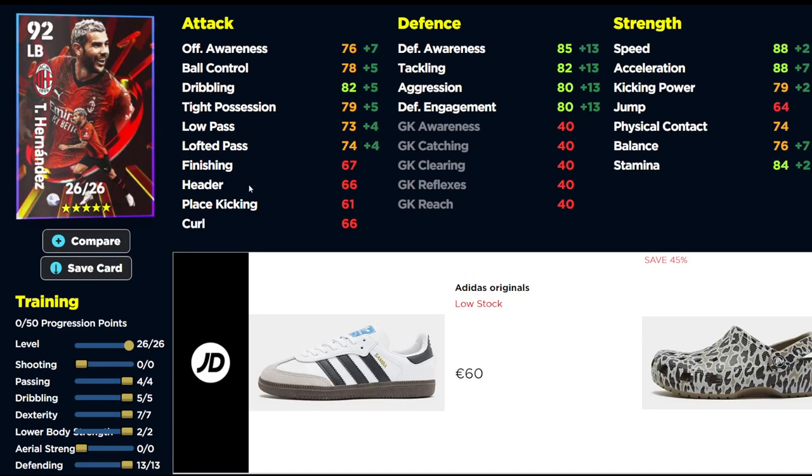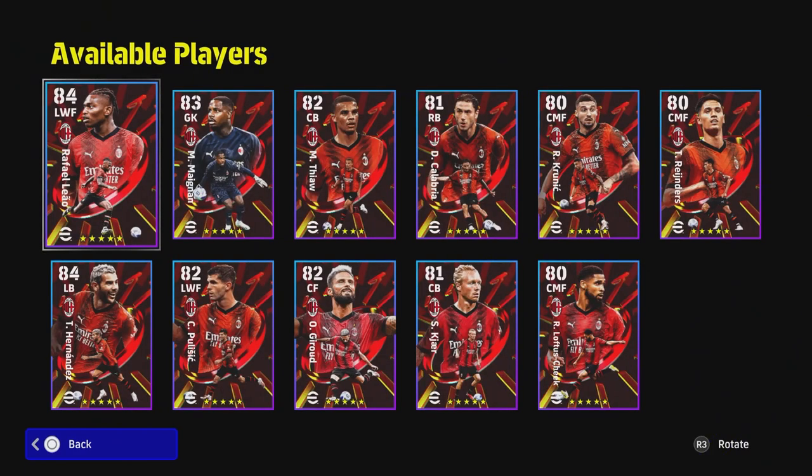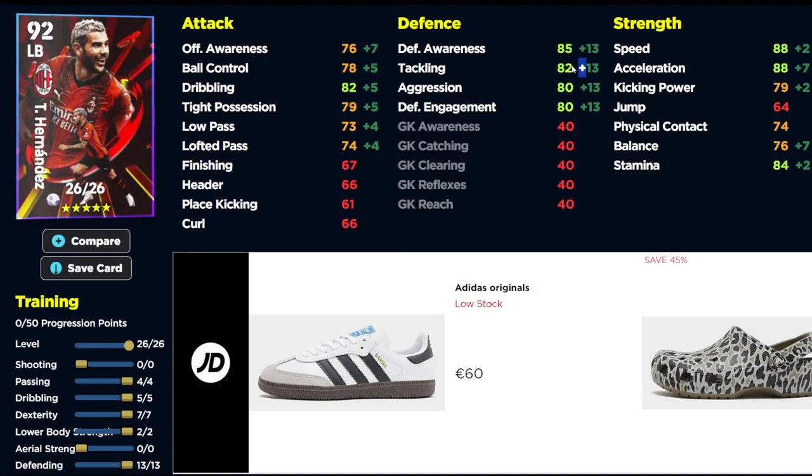We also have Hernandez. This is a very defensive build, and as mentioned in previous videos, all these builds are set up with the manager in mind. Paoli isn't going to add much here, but he gives a +1 to the tackling stat. With this build you can get Hernandez's tackling to 85, and all his defensive stats will sit in the low-to-mid 80s. On top of that you'll have really nice dribbling for a left back, good stamina, and 90 speed and acceleration — a very good card.